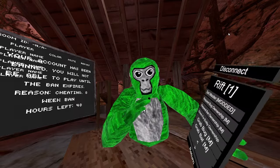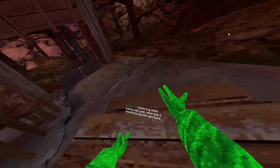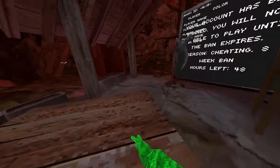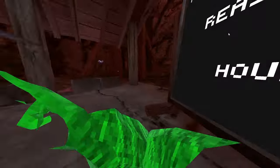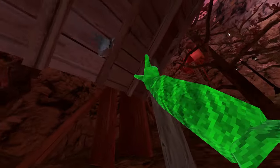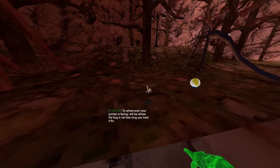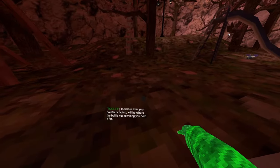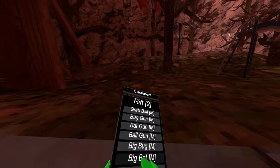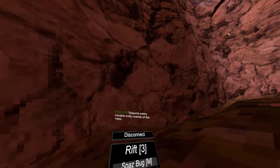Next we have entity mods — set master, modded, and all these master mods. Grab bug — you need master and you can grab the bug. Grab bat lets you grab the bat. This actually works — this is really rare. Can I actually grab him? I don't think you can grab him. Grab ball — there's a beach ball. Bug gun, bat gun, ball gun. Big bug, big bat makes the bat really big. Spaz bug and spaz bat. Then destroy entities just kills everyone.